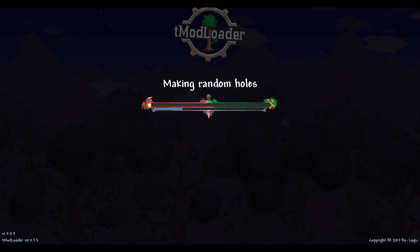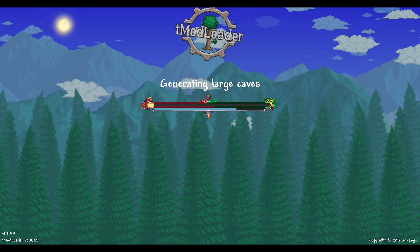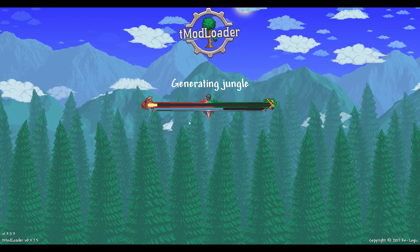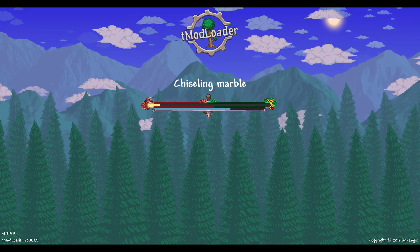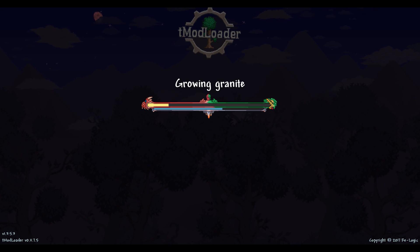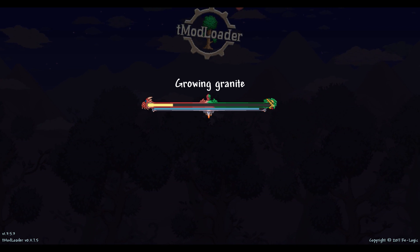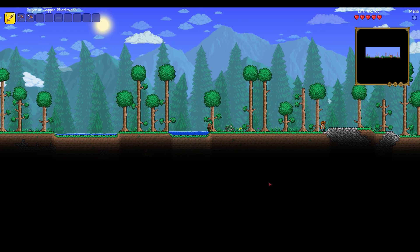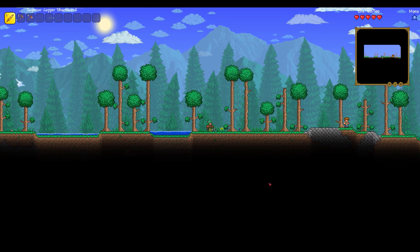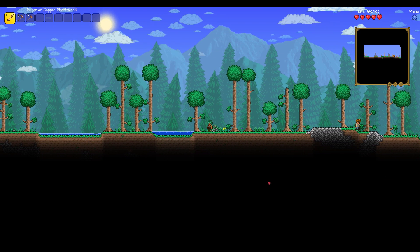TMod Loader creates a new world just like regular Terraria — it's essentially a mirror version. This is going to be a crimson world. It generates the world just as it does in regular Terraria 1.3.5; the difference of course is in the mods you have enabled. When you load the game up, this should all be familiar ground if you've played Terraria before.